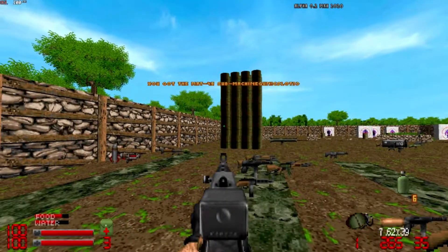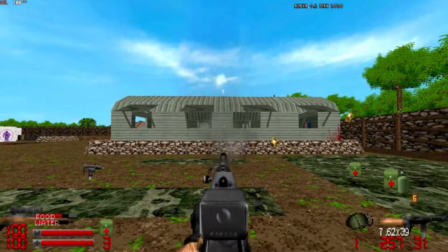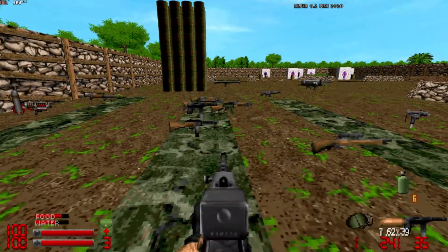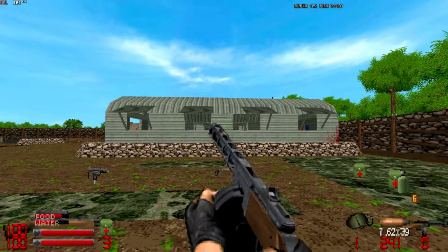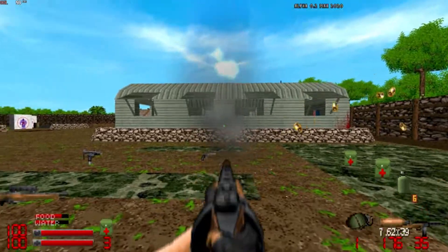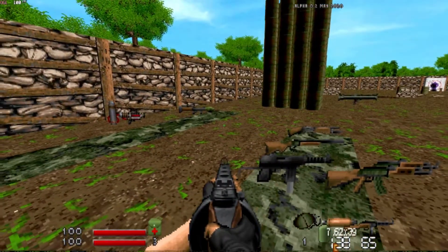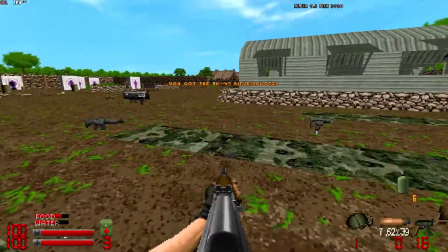MAT-49 submachine gun. You see where I'm aiming and where the shots go? Needs tweaking, probably. PPSH submachine gun. Oh, this is the barrel. That... what? Wait, what? What just — oh. I saw what happened. AK-47 — I already have that.